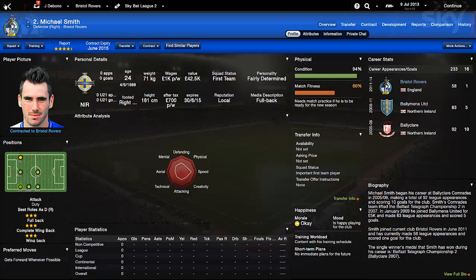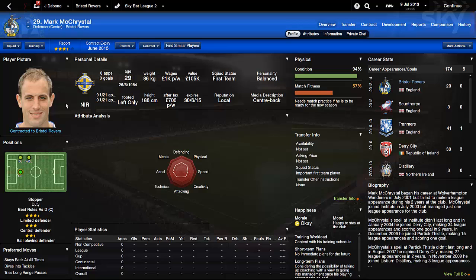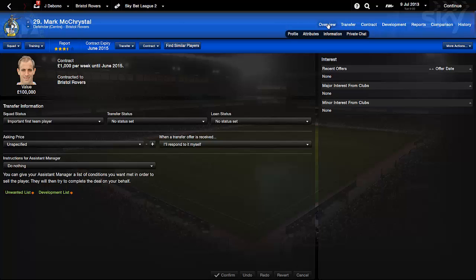Mark McCrystal is an experienced player at 29 years of age, worth 105k and 186 centimetres - decent for a centre back but not tall by any stretch. Personality balance is something you want to look at as well - getting teammates with the same personality will no doubt help results. He's left footed so you'd want to play him in the left centre back position. With a three and a half star report, he's a decent player for a Sky Bet League Two side, but not a key player.